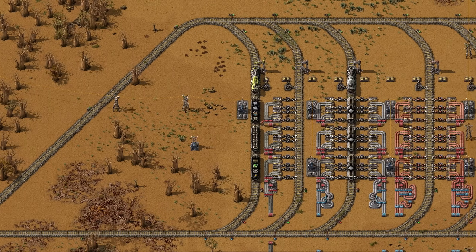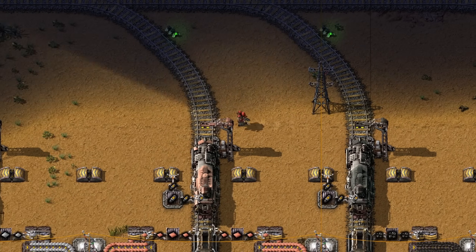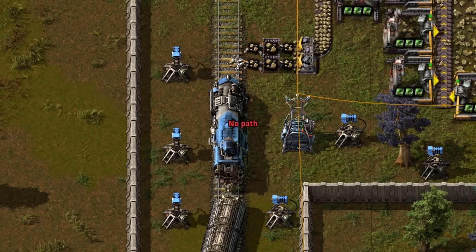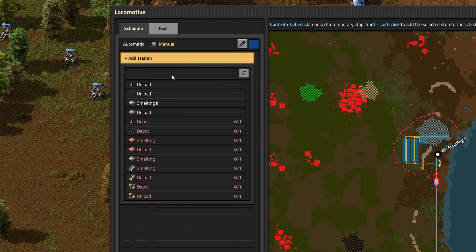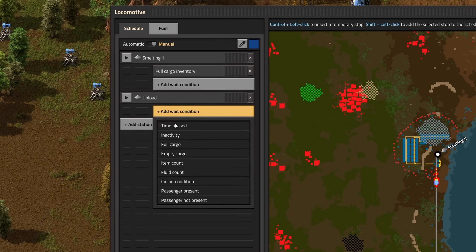Factorio is all about automation, so let's use train stations. Stations tell trains where to stop. Trains only care about stations on their right-hand side of the track, so this doesn't work because the station is on the wrong side. Set up a train schedule and tell your trains where to go and how long to stay. Conditions like full cargo and empty cargo cover most use cases.